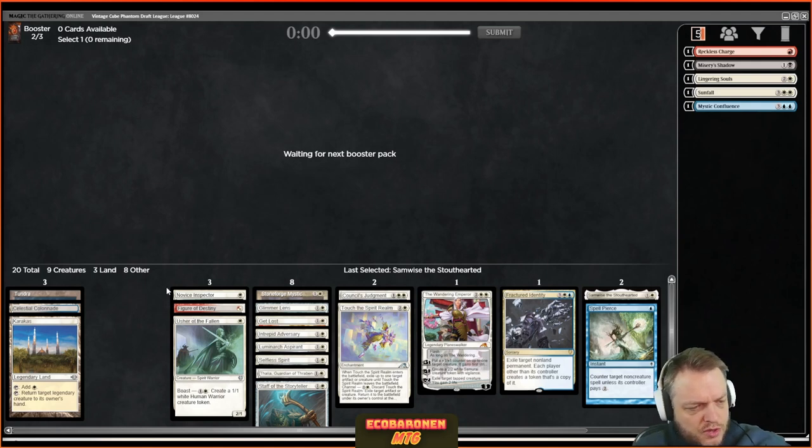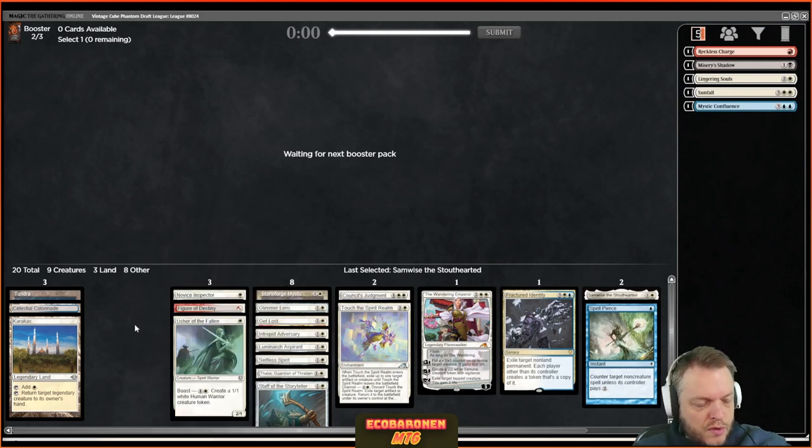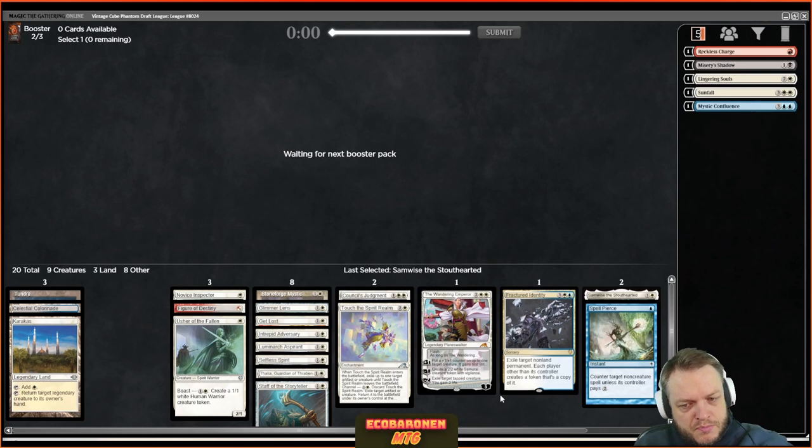White one-drops: we obviously have Thraben Inspector, Mother of Runes, and Giver of Runes. I think they got rid of Student of Warfare actually. I like that card but a lot of one-drops are red — not everybody agrees, that's just how it is. Everyone has their own preferences on how the cube should be built.